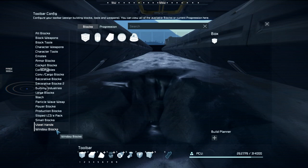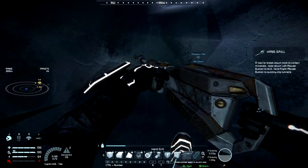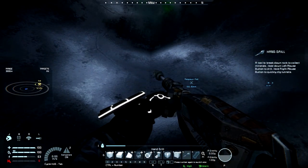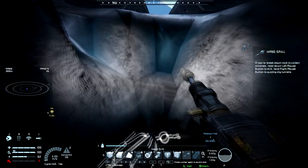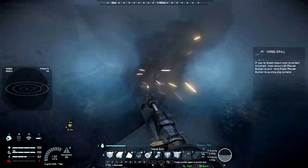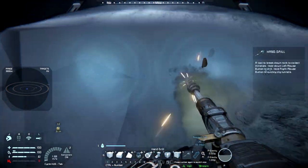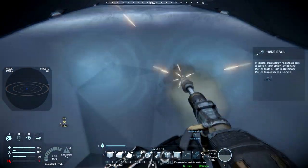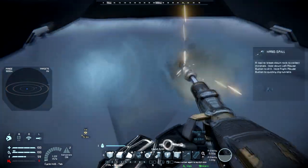It's been a while since I've used the voxel hands — I don't remember how to change the size of them. We don't need much, we just need it to be a little bit deeper so we can get some landing gear in here. We're going to be playing with a lot of mixed grid sizes for this.